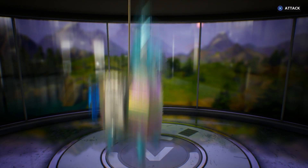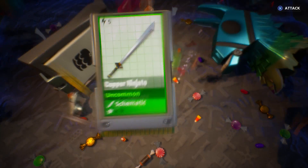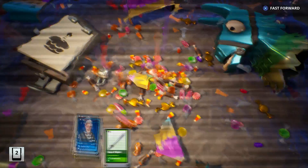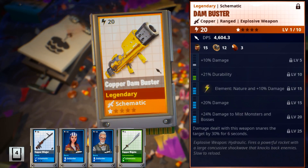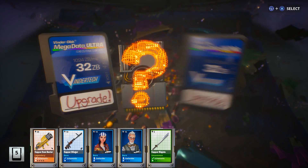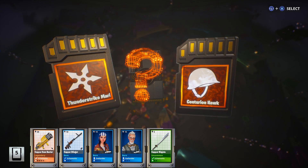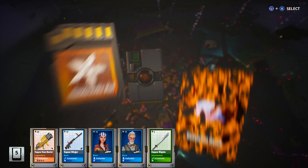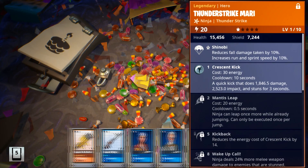Alright guys, this is the final Birthday Llama — here's hoping that Legendary Survivor's in here. Llama out! We got the Dam Buster. We got a Legendary Choice: Thunderstrike Mari or Centurion Hawk — let's go for Thunderstrike Mari.